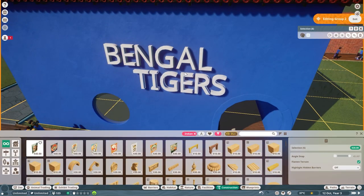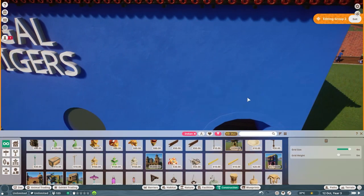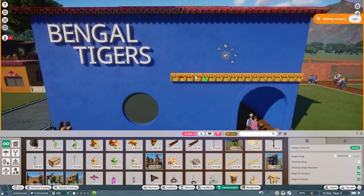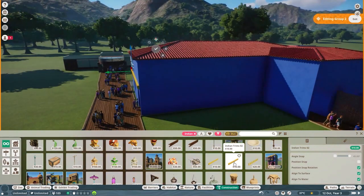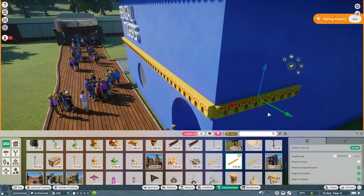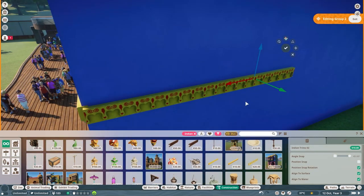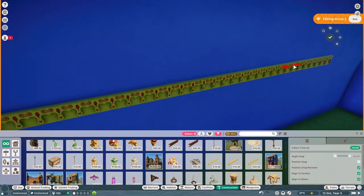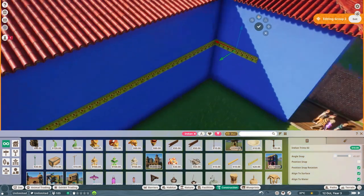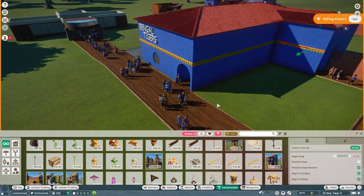I really liked this idea of having a tunnel going through the habitat. I just wanted to put some more decoration on and I really liked that original piece we were looking at. I thought it would look really nice if I cut the building in half, to give it that little bit of something extra — just to add a little detail to it.